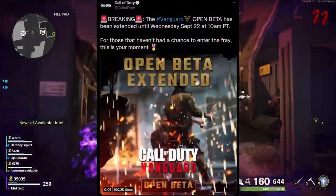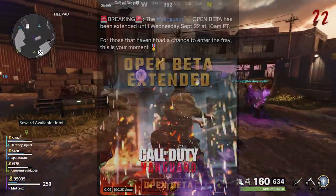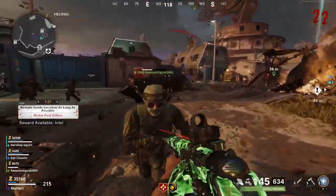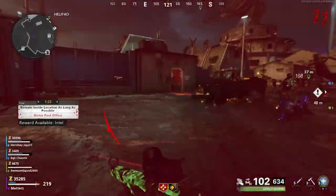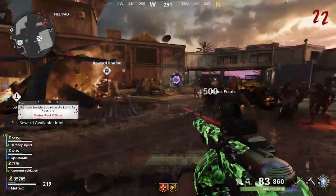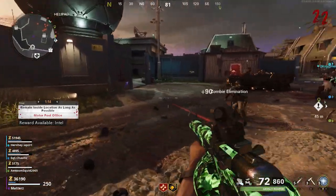Now that we know that Sledgehammer Games also extended the Vanguard beta until this Wednesday, it makes perfect sense for them to really start ramping up the teasers for this final map on Thursday after all the Vanguard stuff is over. We have some big stuff to be revealed, and then the week after, a full Season 6 gameplay trailer, roadmap for other parts of the update — not just Zombies — and all that good stuff.